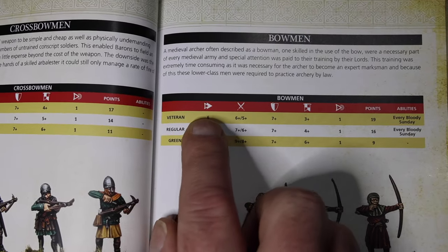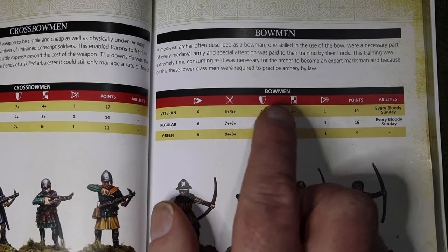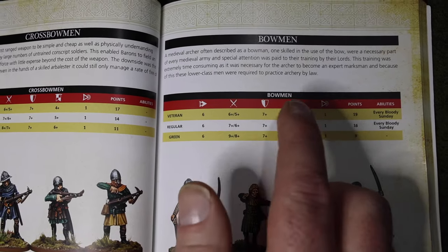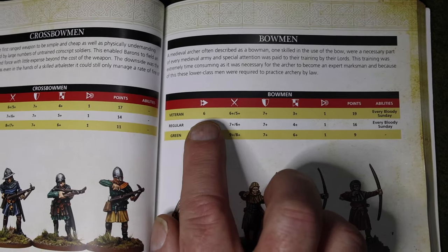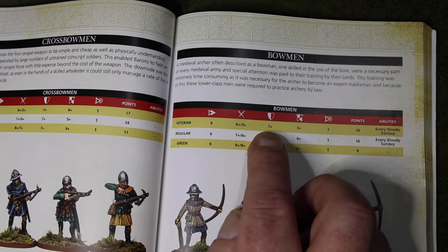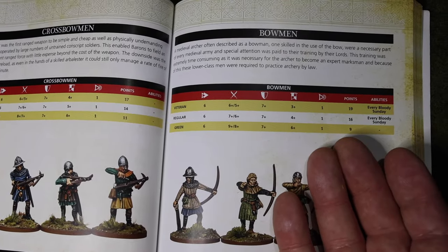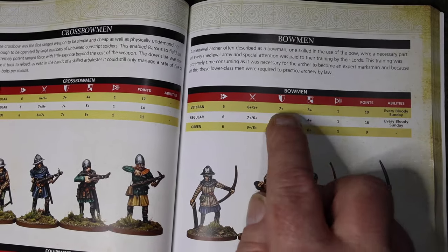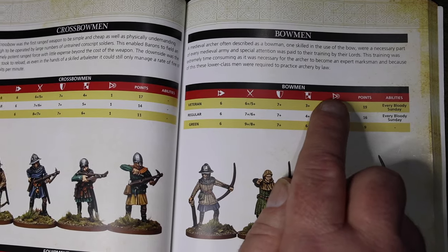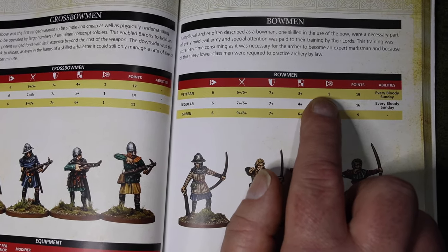Each unit has a stat line. The arrow is movement; the crossed blades is your combat stat. If there are two values - as with bowmen - the first is long range and the next is short range for archery: 20 for long range and 10 for short range. It's a D10 system, so these are the numbers you need on a D10 to hit. The shield is your defense value - the lower the number, the better your chance of saving, indicating better armor, from no armor up through padded, leather, and mail. The flag is your morale roll, and the arrow with circles is your command range.